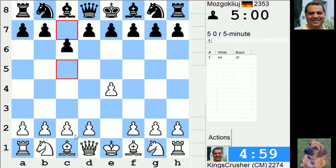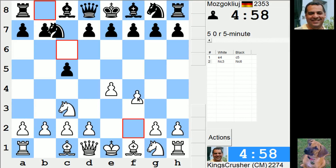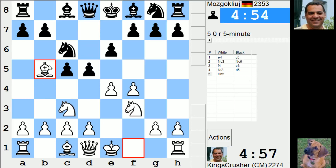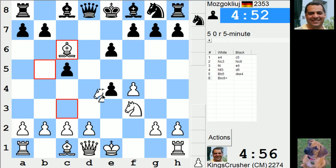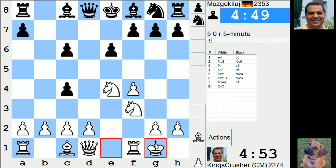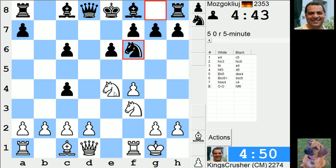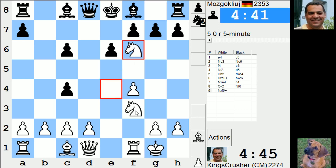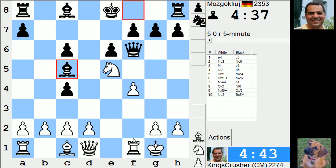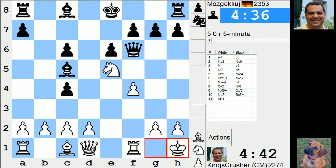Welcome to another exciting game from the auto pairing. Let's try this Grand Prix attack - I've been playing this a bit in bullet with some success, and over the board as long as you play Bishop c6. I want to play the position now - I think it should be okay. This guy's very confident, his rating is pretty good. Can I take on a knight e5 check? Let me try and slow down a bit - check, Queen f3 coming up.